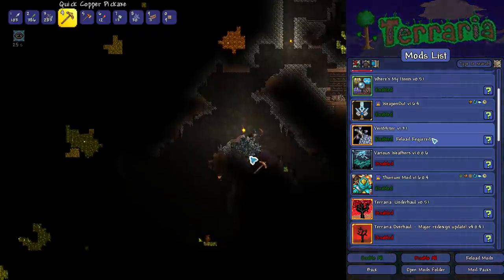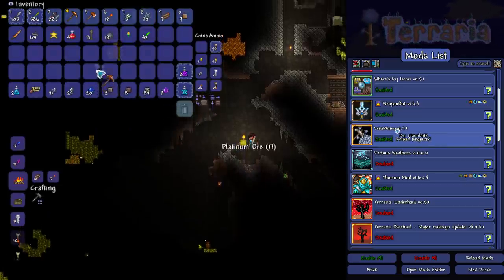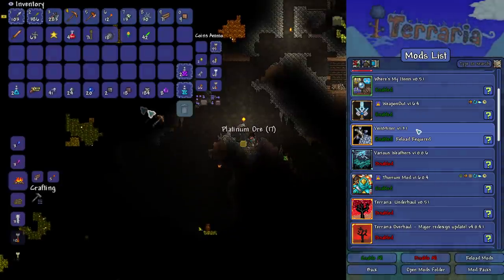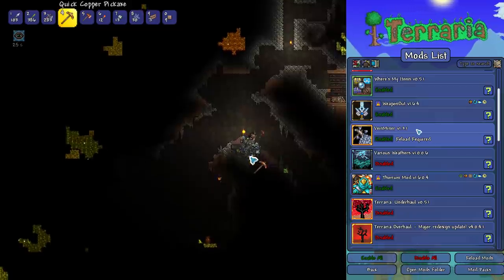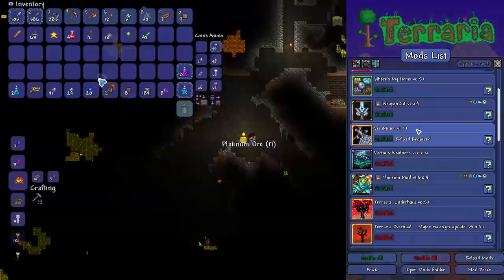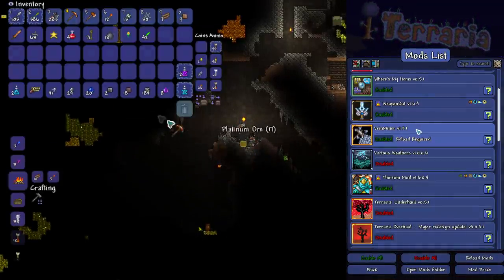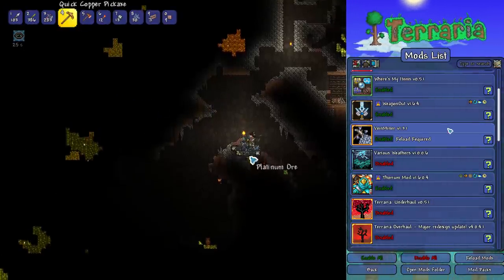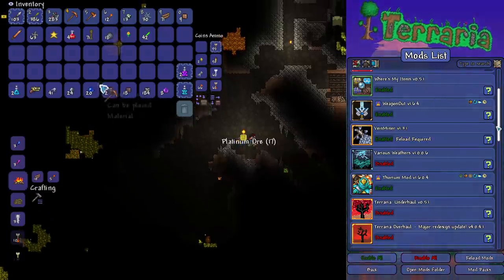Vein Miner is a mod that I really enjoy — it speeds up mining completely. When I'm playing Vanilla Terraria I actually like mining quite a bit, but when I'm recording my Let's Plays I know it can be pretty hard to watch somebody mine for so long, so I install Vein Miner and buzz through my world. It makes things a lot quicker. All you need to do is set a macro — I set it to my mouse click and when you click on ore, it just snaps it all up. It's fantastic.